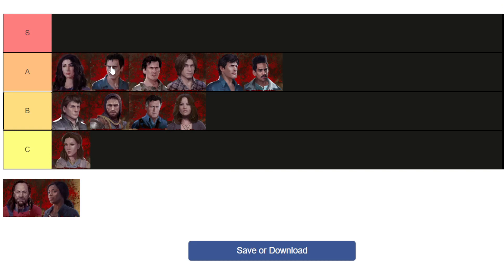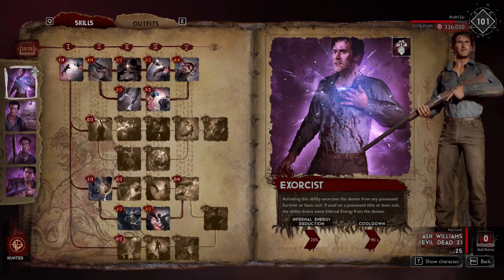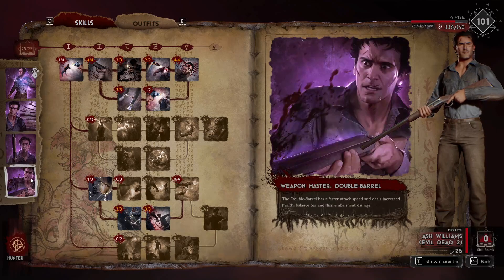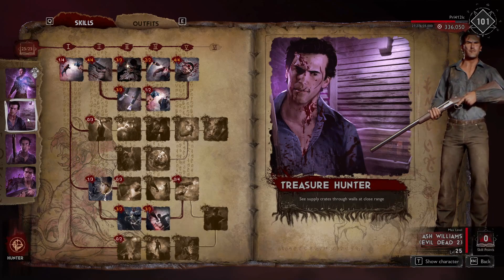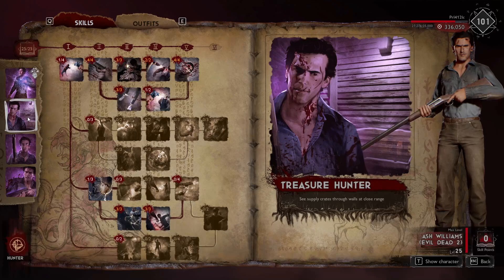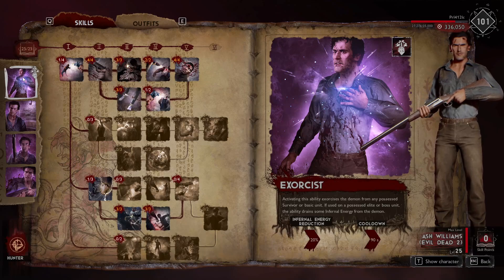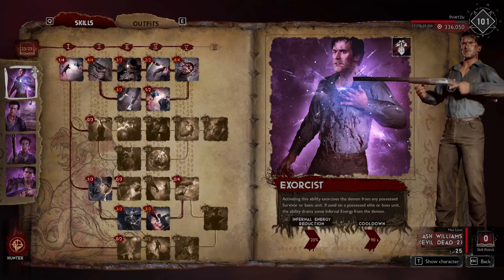Ash with the double barrel is a very close second — these two are probably interchangeable. His double barrel is just so good. He obviously doesn't have as much survivability as Kelly, but with this build he still hits pretty hard, especially since you start with a double barrel so you never have to worry about finding it. Seeing crates through walls is really useful — you can see crates while driving past a house without even stopping. This ability got nerfed but it's still pretty good; you can save your partner from a possessed basic early game.